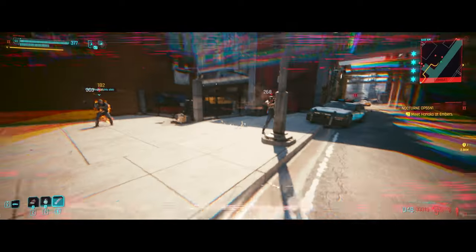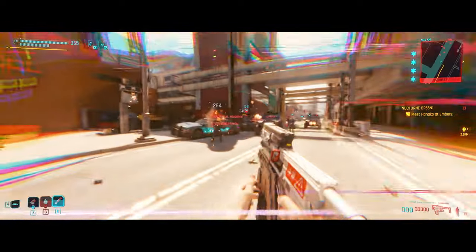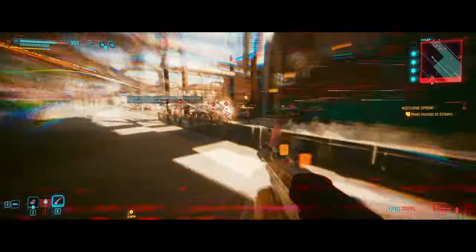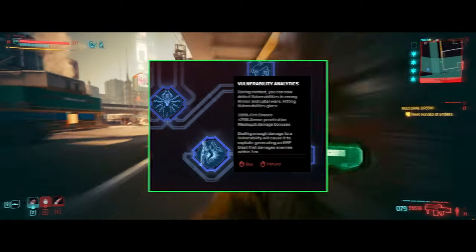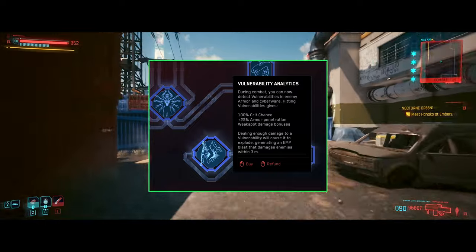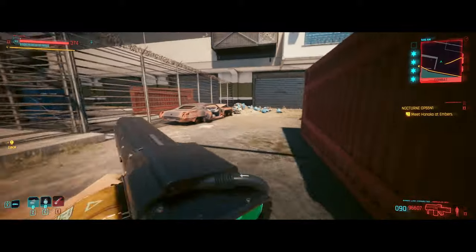This wraps up the attribute and perk selection for our build. The attributes and perks we've chosen synergize to form a lethal combination, perfectly embodying the Toxic Netrunner theme. For any additional attribute points, consider allocating them to body to gain extra health, which I've found beneficial for added survivability in-game. Lastly, in terms of relics, we're particularly focused on the vulnerability analytics relics, as they complement our build's emphasis on gunplay and enhance our ability to exploit enemy weaknesses, making the Toxic Netrunner even more formidable.